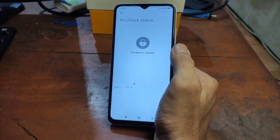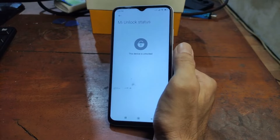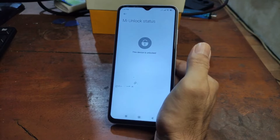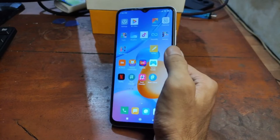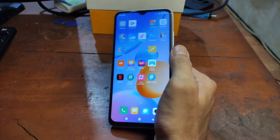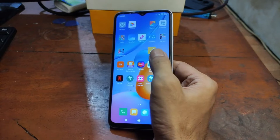The process is the same — you need to wait seven days and then unlock the bootloader using the Mi Unlock tool on Windows. Nothing special about this device because it doesn't have a custom recovery yet, so we're going to use the patch boot method as usual.